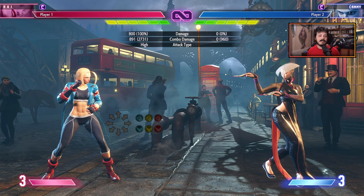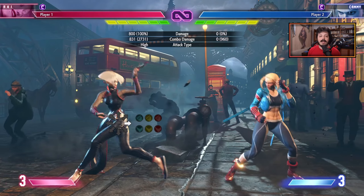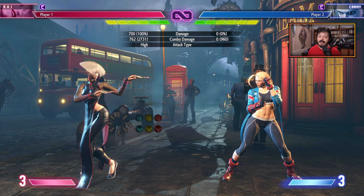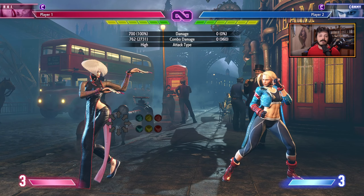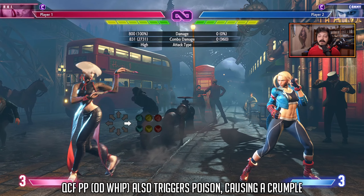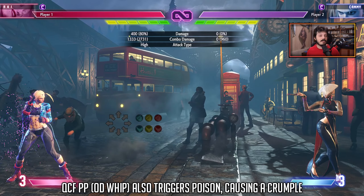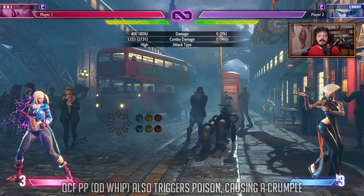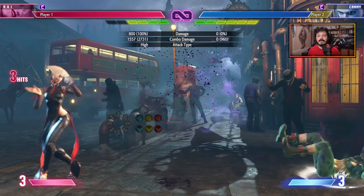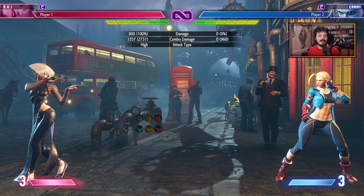Different special properties when bursting poison: the light whip knocks down, the medium whip has a stagger knockdown that lets you continue the combo on the ground — quite valuable. The heavy whip pops them up higher for a juggle, so you can follow up with another whip, which poisons them again. The follow-up to Earth Fireball and OD Fireball also pops the poison — this happens naturally while zoning or in certain combos and does extra damage with a knockdown.